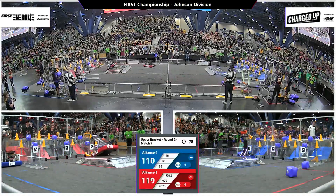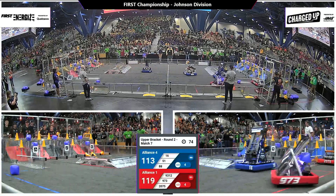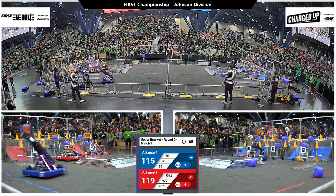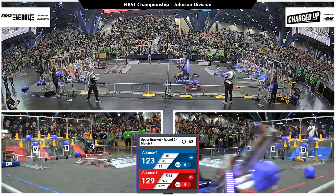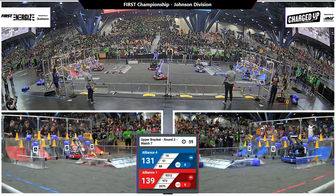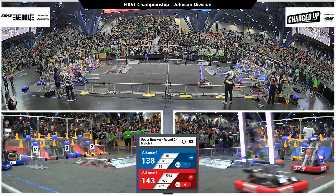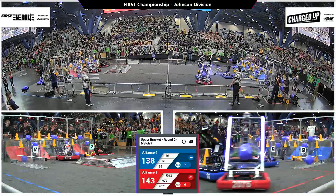Wings of Fire with a cube in the coopertition node — four links for either Alliance here. And we're sitting at a six-point difference between Red and Blue, who will come home with the win and stay in our upper bracket. Wings of Fire finishing out that sixth link. Graybots looking to fill the grid down in the hybrid node.